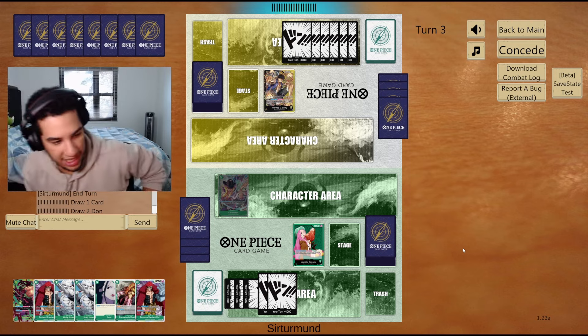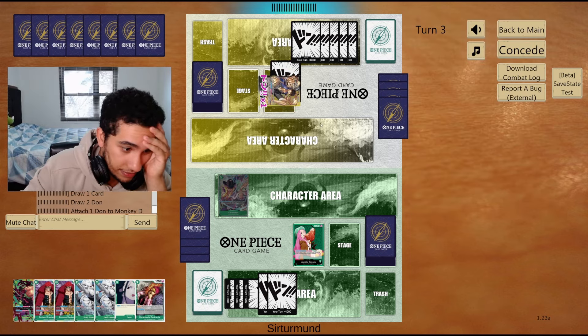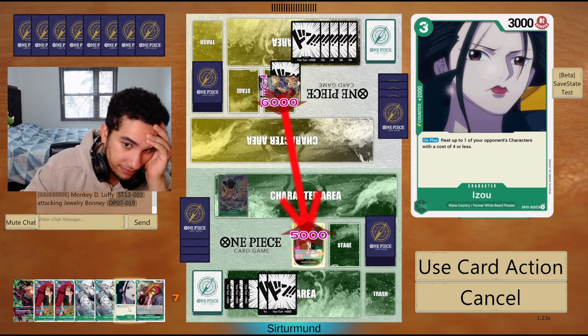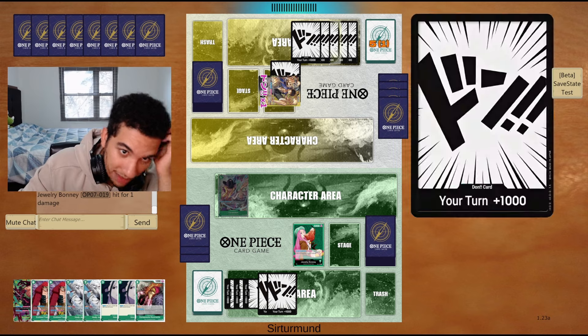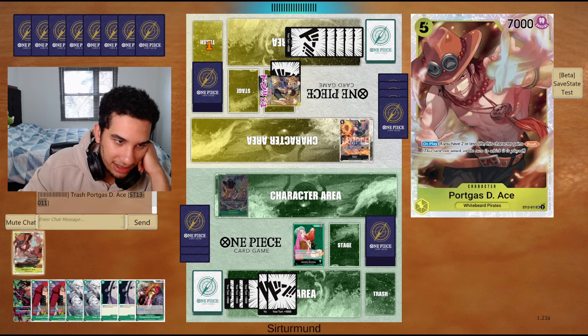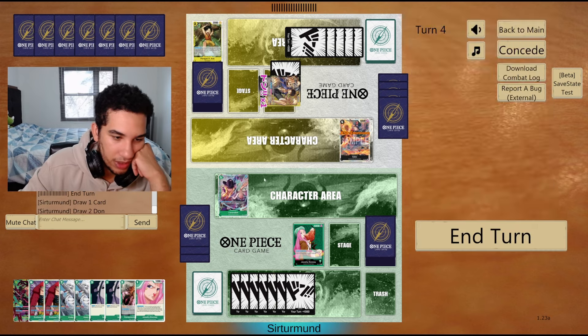For now, I'm going to take it slow and maybe just develop my kids. I want to keep the Iso in case the opponent plays something that I want to rest, but they didn't, so it's fine. It's going to make our Hody Jones a little bit more effort now.